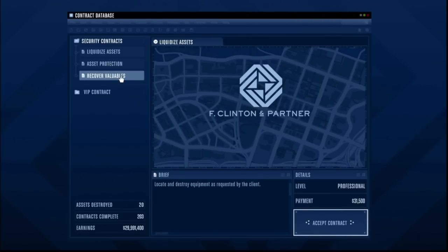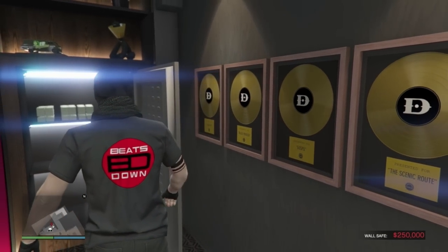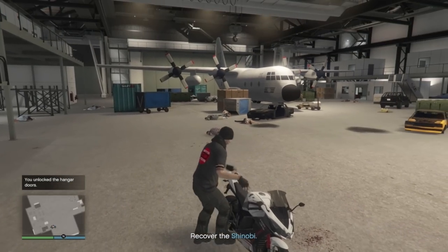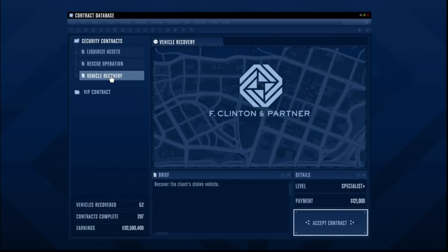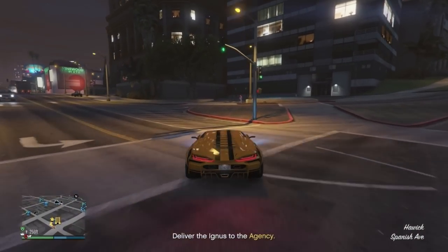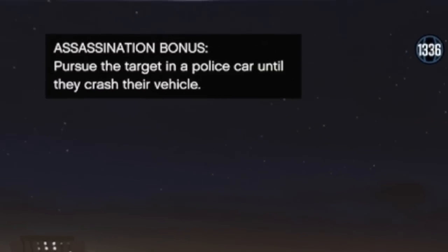There are two great ways to make money from the Agency. One of them is through doing security contracts — not only do these pay out decent money ranging from 31,000 to 70,000, but when you've eventually completed 200 of them it will mean maxing out your passive income, which will be stored in your safe. This tops out at 250,000 with 20,000 added every in-game day. The two best contracts you want to do if they are available are Vehicle Recovery and Recover Valuables, as these are the fastest and easiest ones to complete. Once you have completed just three security contracts you will unlock the ability to start payphone hits — these are very easy to complete and shouldn't take more than a few minutes each, paying out 85,000 if you complete them in a specific way.